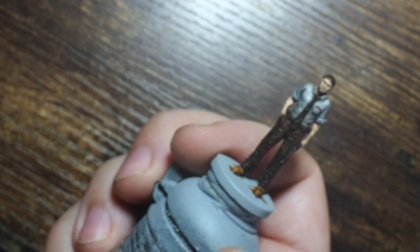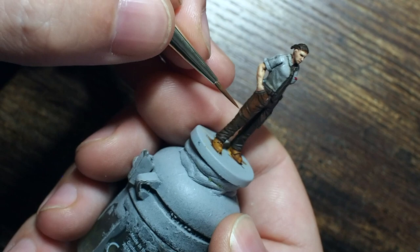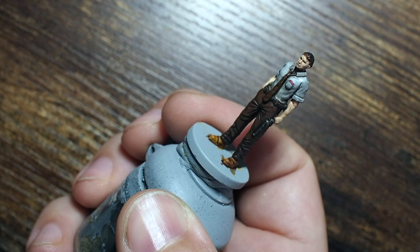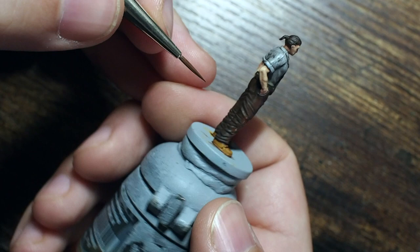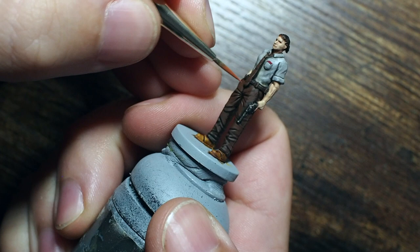Moving on to the trousers, we're going back with Dark Rust but adding Red Leather - again a 50/50 mix. With a nice thin paint we're picking out all of the creases and raised areas of the trousers. This will take a little bit of time, but between the trousers and the shirt these areas are worth spending time on. The longer you spend on the more detailed areas, the better the model will look - something you'll be proud to show off in your display cabinet.